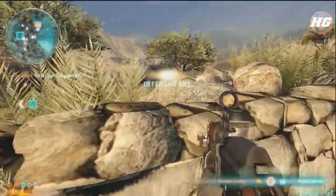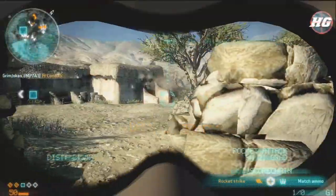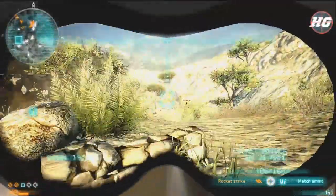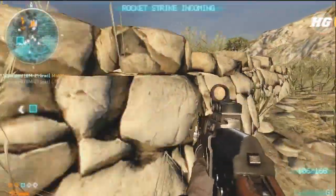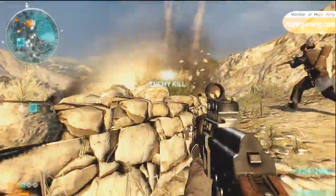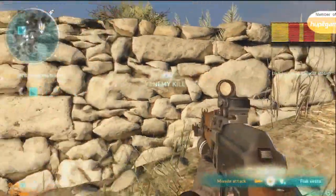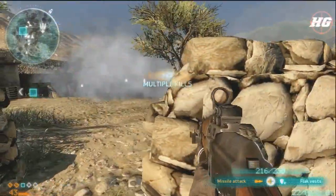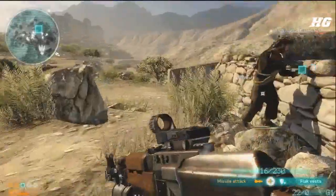I see them all clustered over that ammo crate, so I call in a rocket strike — which is like a little binoculars thing like all other call-ins in this game. I haul it in over there and get a quad kill right there, which adds up a ton of bonus pins and gets me to my next point streak, which is a missile strike.